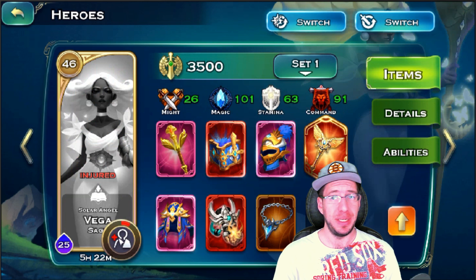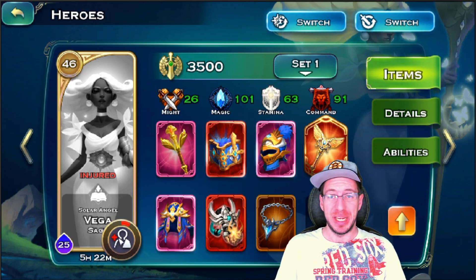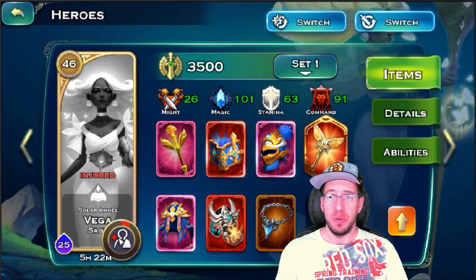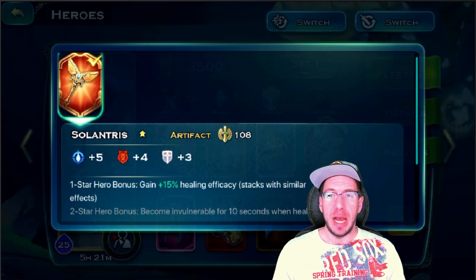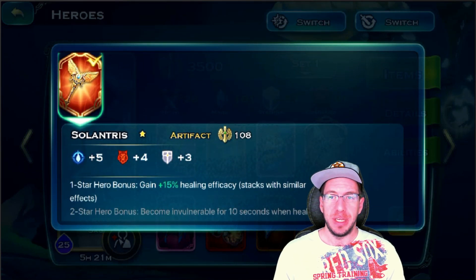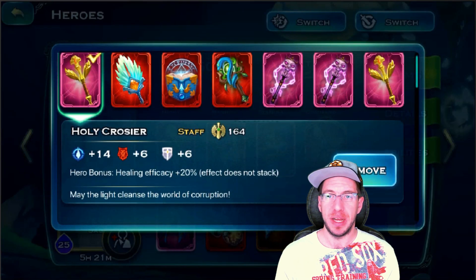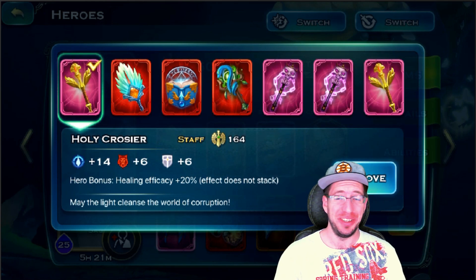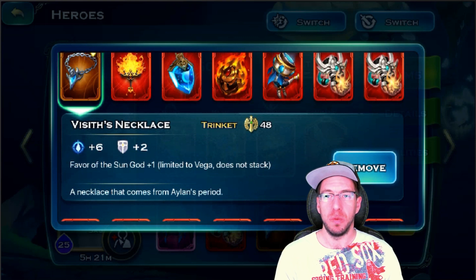So my Varian — super squishy, but needed. Vega is the backbone for keeping your humans alive; besides Varian, she is all about the heal. I go with the regular crafting set on her, keeping my Sage Dragon set on Yip. I go with the new artifact on Vega for the increased heal — if it were two stars, I'd consider putting it on Varian to ensure he stays alive longer. But there are so many artifact options. You want the healing staff on Vega because she's there for one reason: to heal your troops.